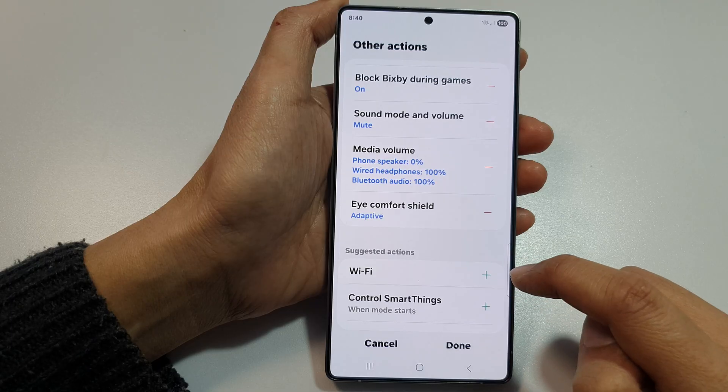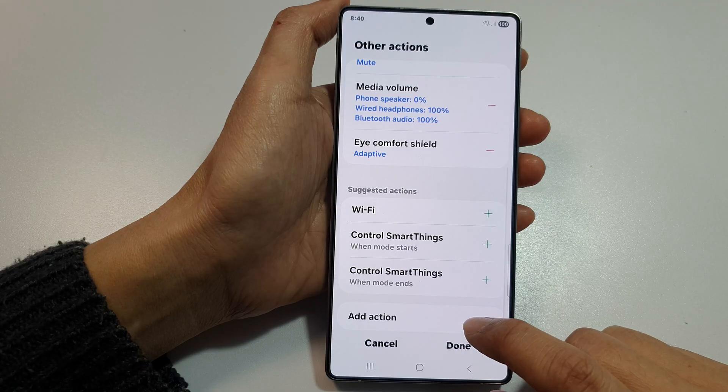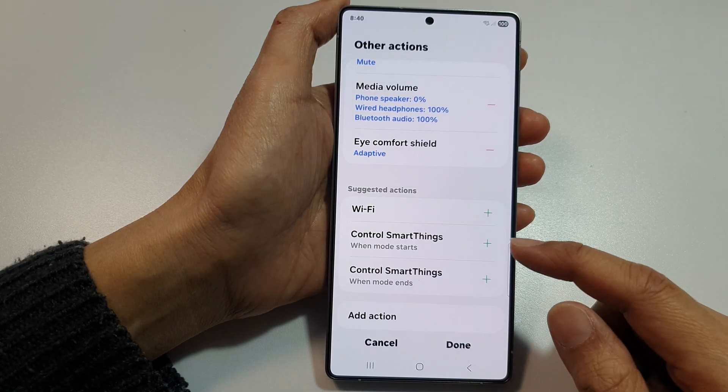You can add an icon for Eye Comfort Shield and that will be added to the list. If you want to add any other action, you can tap on Add Action and go down the list to add any other actions you want.